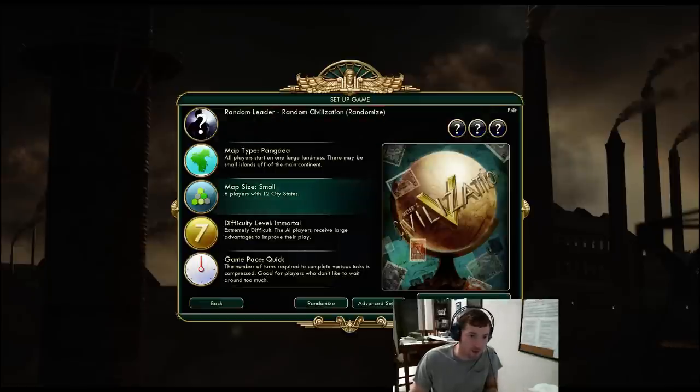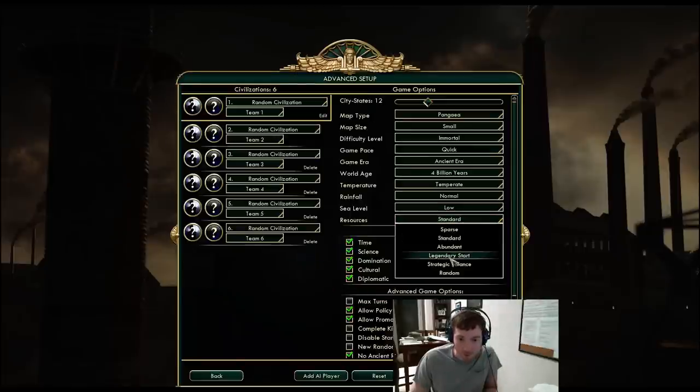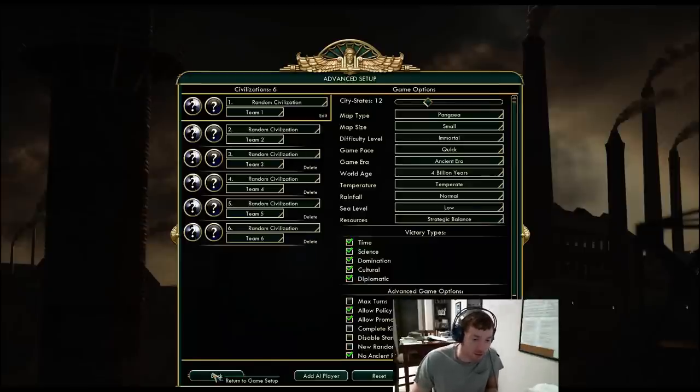I have pretty much standard no-quitter settings here. This is a mortal six-player map with 12 city-states on Pangea with 4 billion years and strategic balance. In strategic balance, you're guaranteed horses and iron in your original starting location, and that's a really important distinction because it means that moving too far means you can be moving away from something very important to your early game.